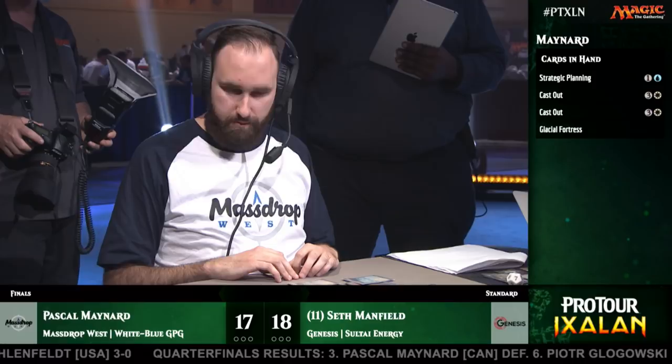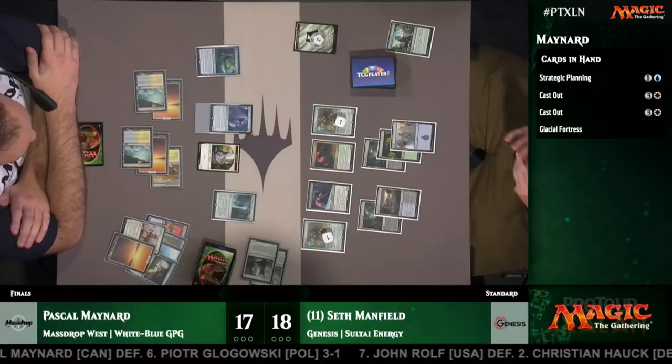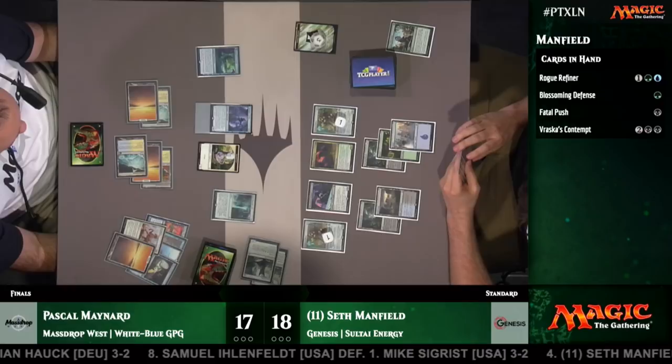Seth confirms life totals — 18 to 17. You'll sometimes hear Seth ask for life total confirmations throughout the course of the game. His handwriting is not spectacular — I've stood behind him and had to do the life totals. Seth could also save the Vraska's Contempt here — he could use one of the Ballistas to take out the Sacred Cat, then attack with the Siphoner and the Constrictor. But when it's God Pharaoh's Gift, the token is a copy of the Champion of Wits with a converted mana cost of three, while embalming makes a token with a converted mana cost of zero.